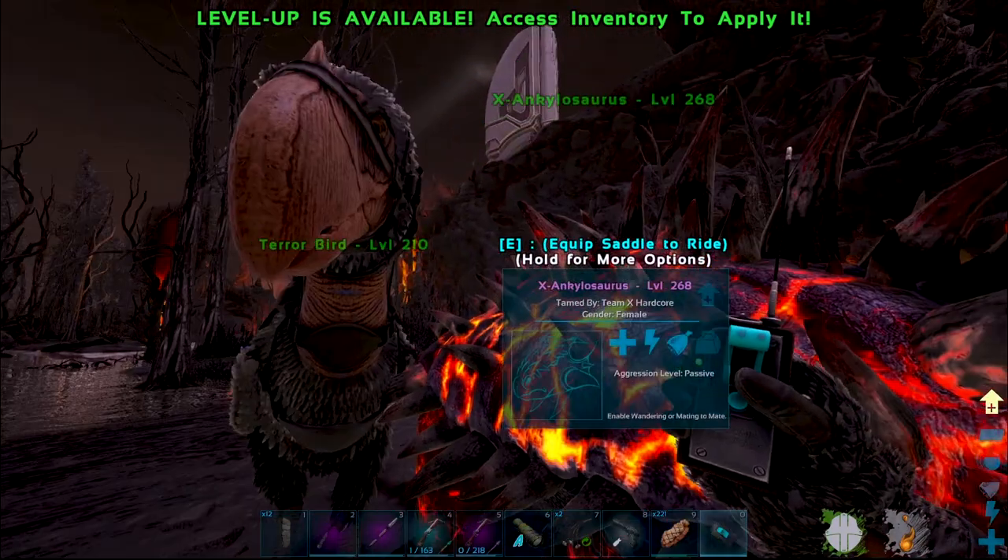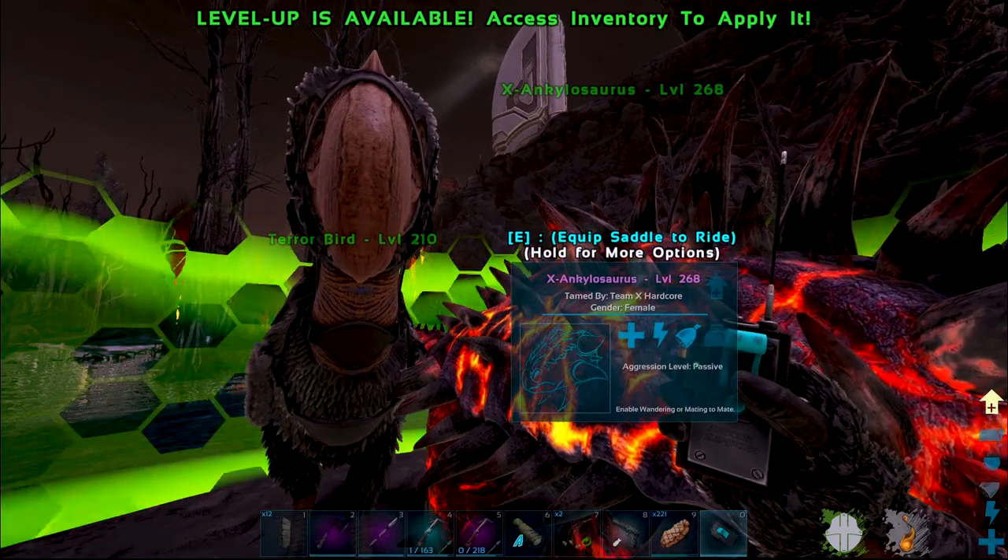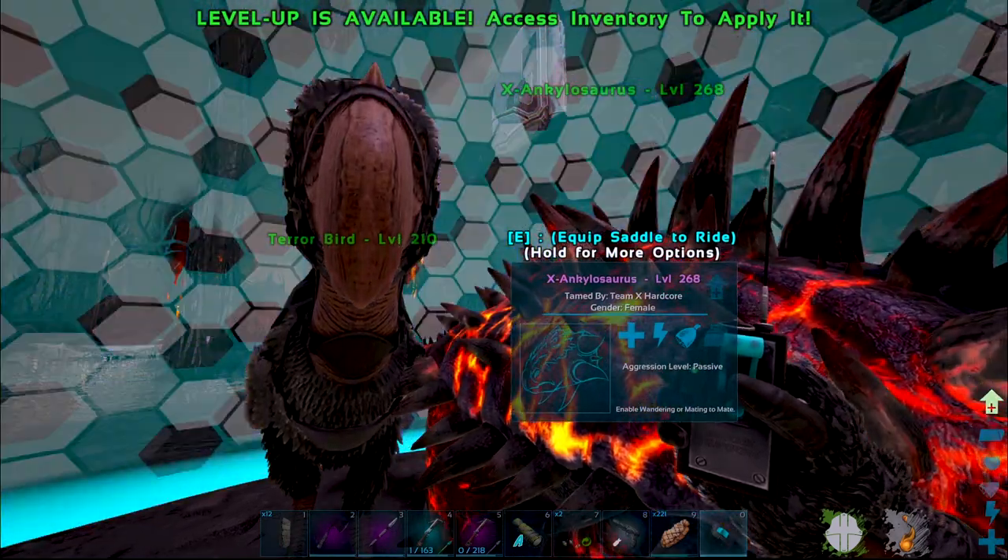Unfortunately I missed the actual tame itself, but we've got a level 268 - so it lost one level, which is fine. Let's get you on passive, unfollow, and remove this trap. She looks really really nice! Let's get you back to base, get your saddle on, and then I want to take you to that spot and see what you get for element shards.